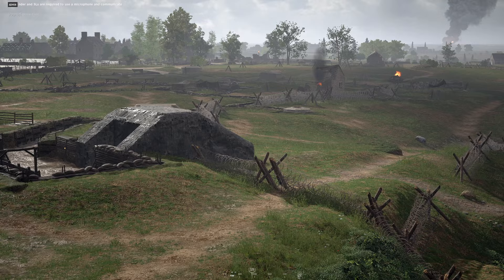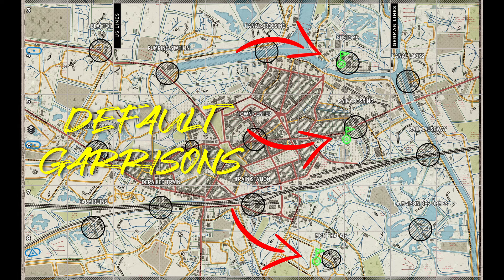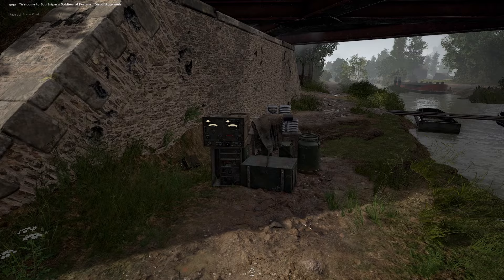Now let's talk about the offensive game mode, because while some of these best practices still apply, there are some key differences. In offensive mode, the defending team starts the game with three forward garrisons in addition to the usual three HQ spawns. These are referred to as default garrisons. Default garrisons have a 10-second spawn timer instead of the usual 40-second timer, and they can only be destroyed by satchels, flamethrowers, molotovs, or by manually dismantling them.